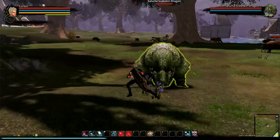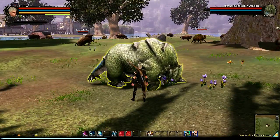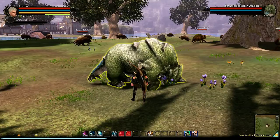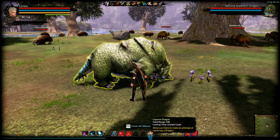So basically, you want to find your prime candidate. I want this little grazing guy right here. He seems like he should be easy to capture. And you want to walk up next to him. Now you can see in my hotbar down here that number six is capture the dragon.